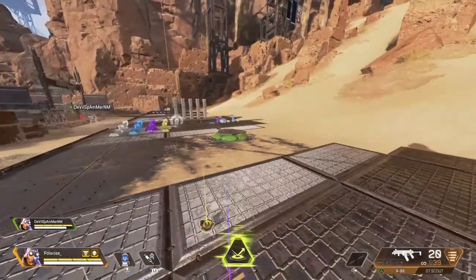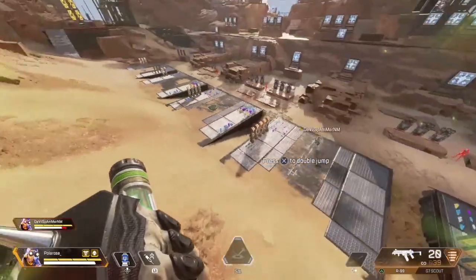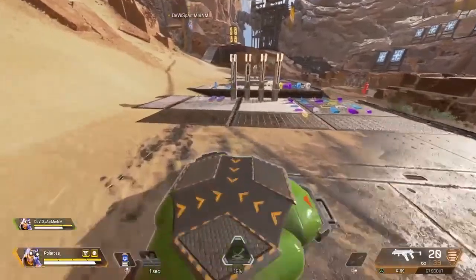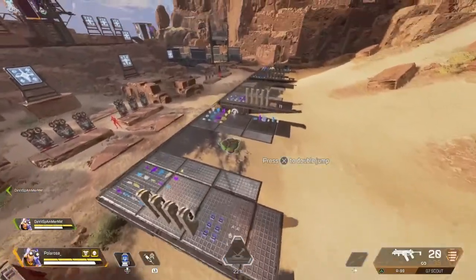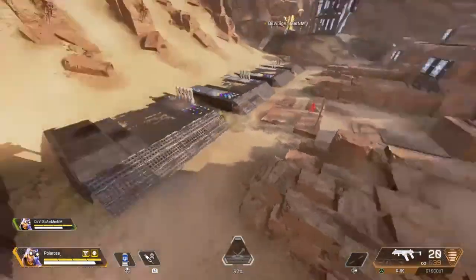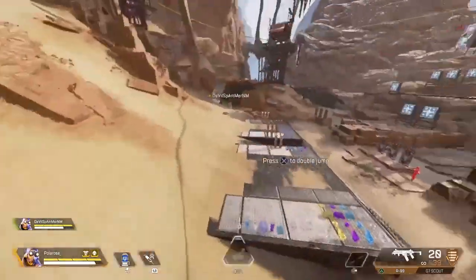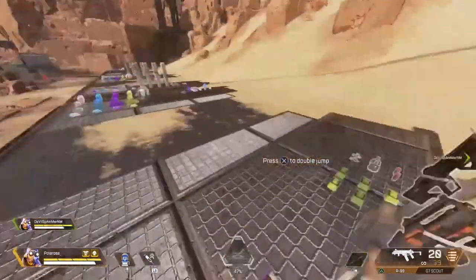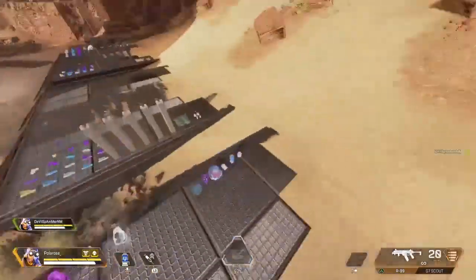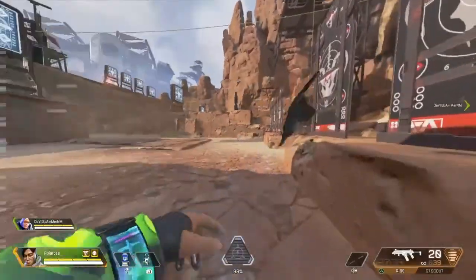Next is Octane. Octane got a big buff — he got this thing with the double jump, which is not bad actually. You can control yourself a lot more, you can turn around and even go back and take the jump pad again and go everywhere you want. It's really cool. Octane really feels like he's changed in a good way — he's really good now.